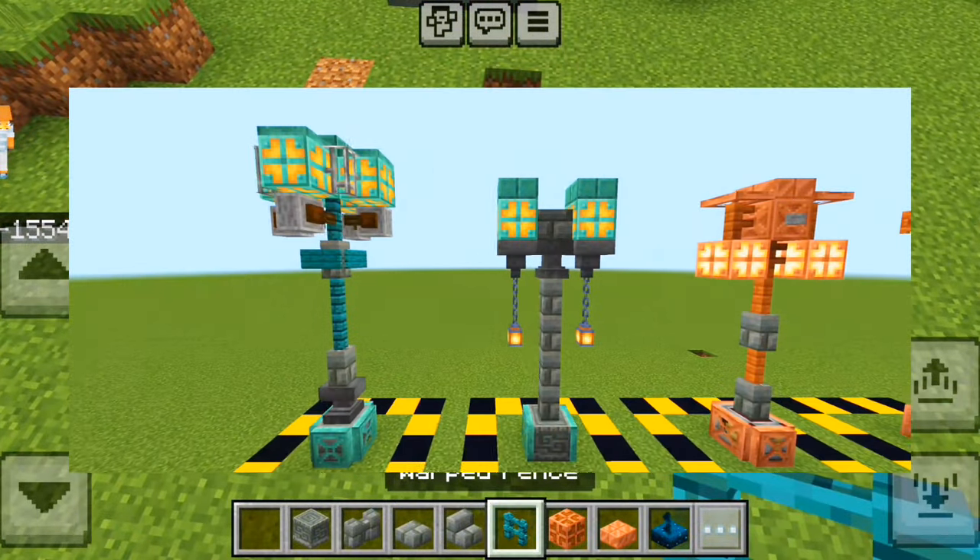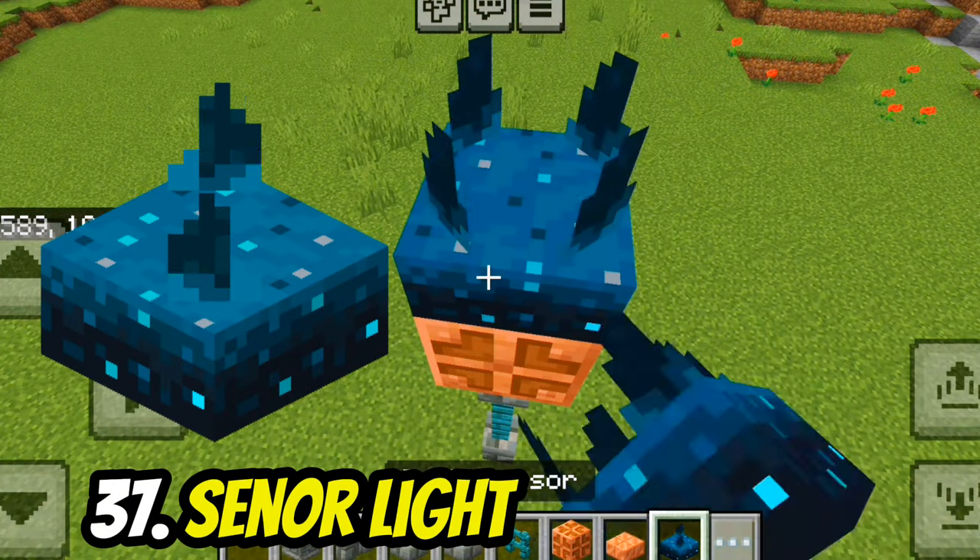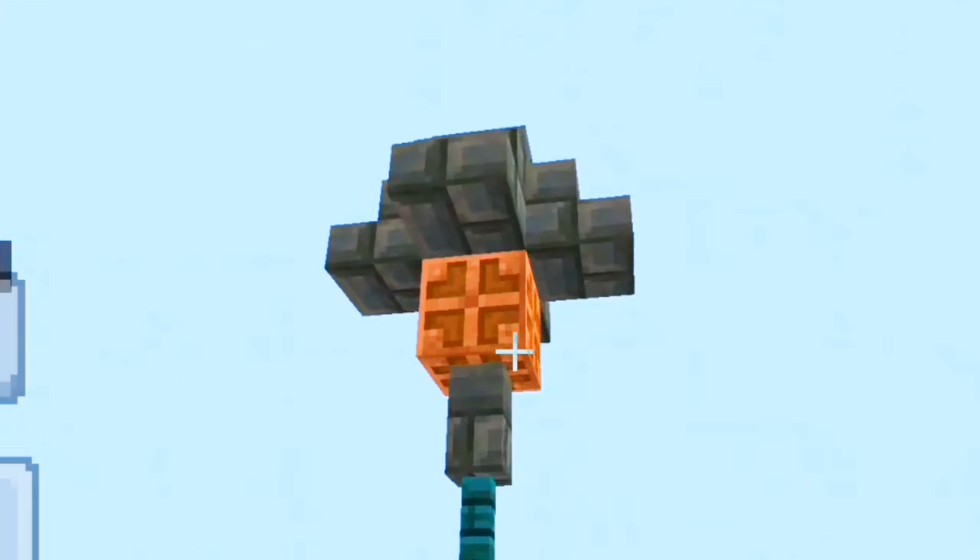If you didn't like the lamps at the start of the video, you can use tuff walls and copper bulbs with a sculk sensor to make a motion sensor light.